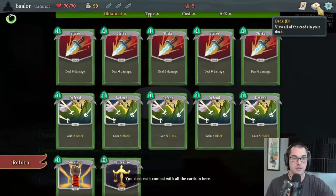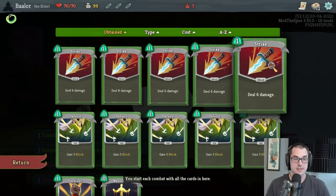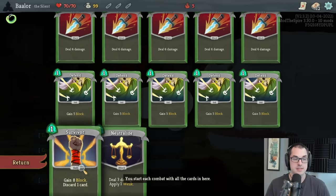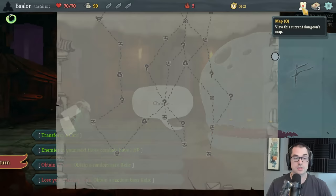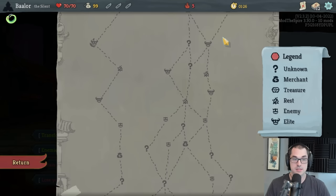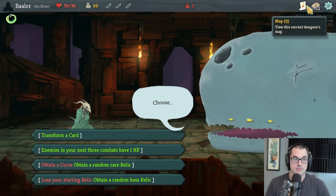First thing you should do in your run of Slay the Spire, no matter the character, but particularly if you're looking to defeat the Heart, you should look at the very top of the map and investigate the boss icon there. You'll see one of three icons indicating which Act 1 boss you're up against. This one is the Guardian, probably one of the easiest bosses for the Silent, who will require that we can consistently block — and the Silent does have a very good way to block.